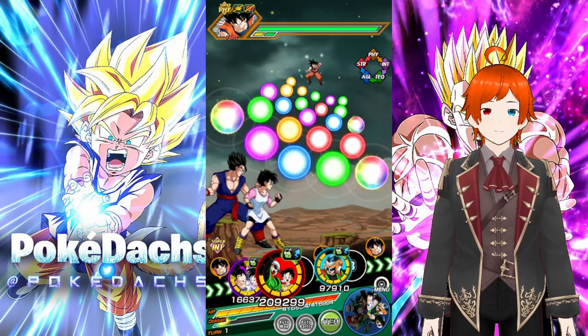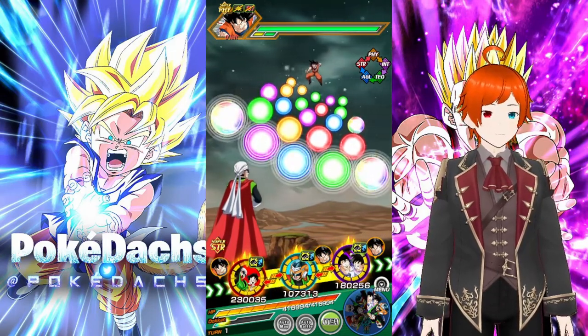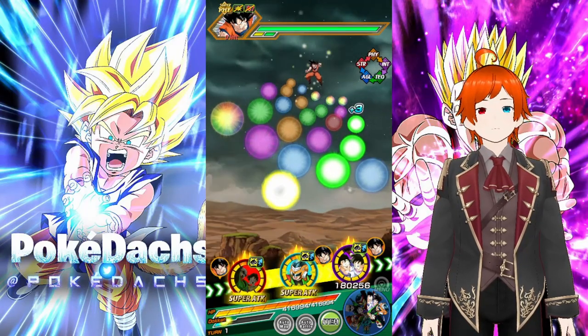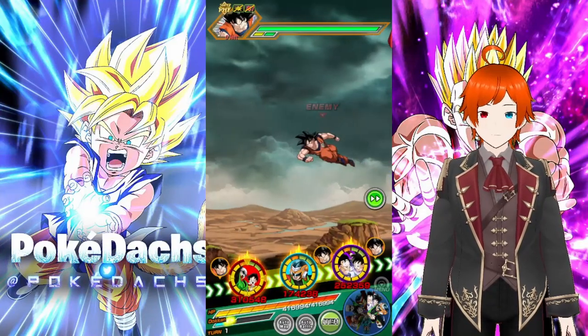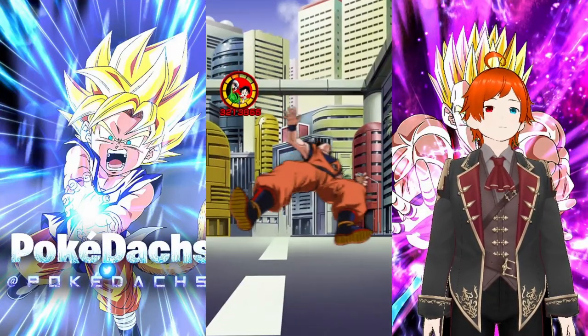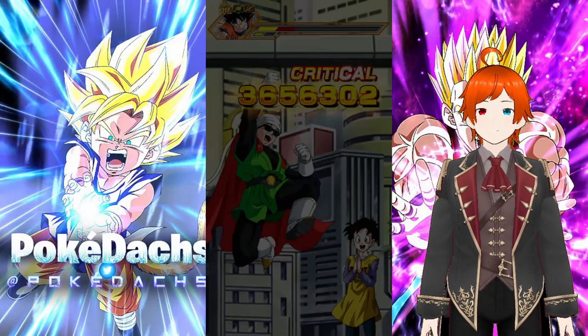We don't have the right partner yet. We'll only get it in about two turns. Once we have the right partner, we can do the final rotation already, because they don't build up anything. 3.2 — that's okay, that's good, that's solid.